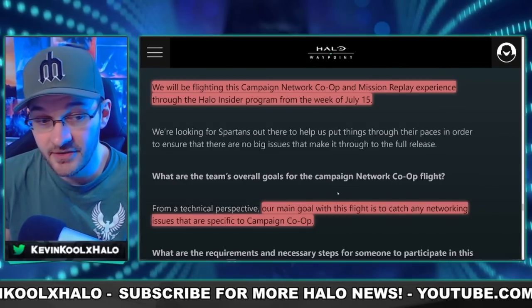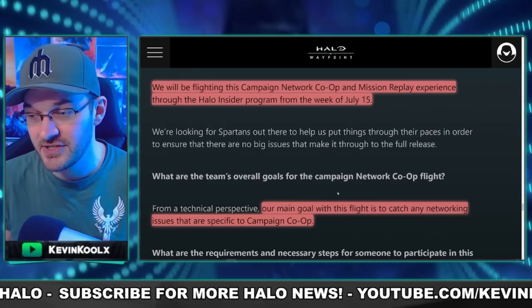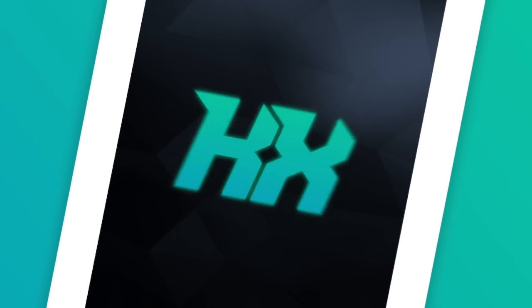343 states the main goal of this flight is to catch any networking issues, since everyone's network is different and you can't fully anticipate all errors until it's out in the wild. This will be a great way for 343 to get more data. To recap, this will be happening the week of July 15th — it's a targeted date and could move if any late issues pop up, but with a blog like this it sounds like things are in a good state. Make sure your insider profiles are up to date.